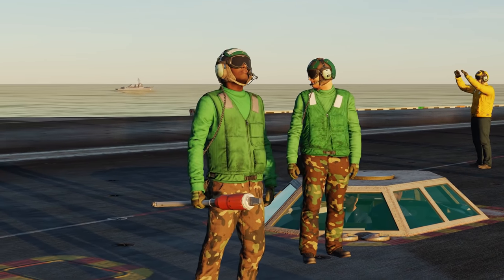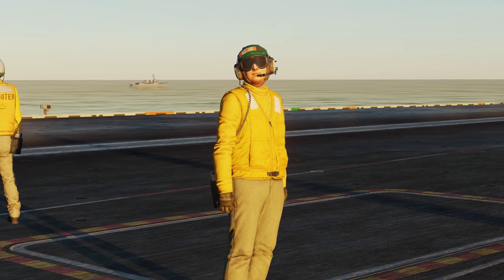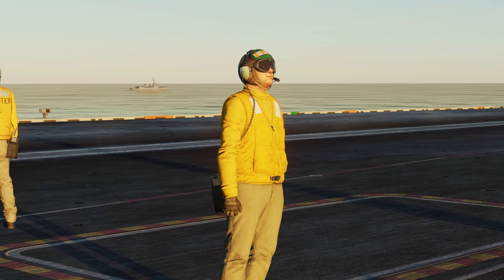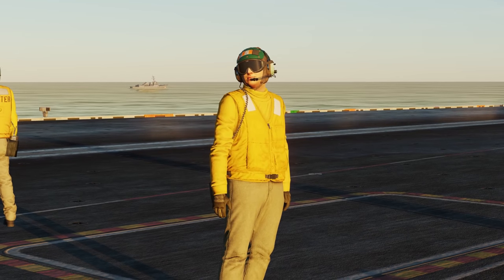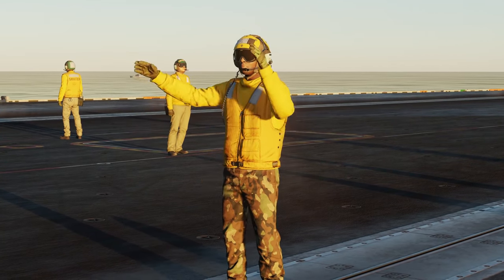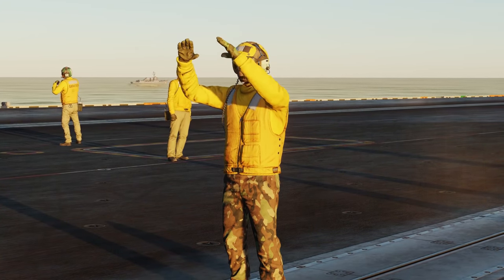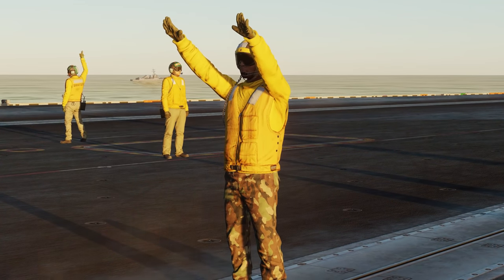Yellow shirts are the plane directors, flight deck officers, arresting gear officers, catapult officers, catapult spotters, and aircraft handling officers. There are also brown shirts, blue shirts, purple shirts, and red shirts on the flight deck — they are modeled and you can place them in the mission editor, but currently they do not do anything except stand there and look pretty.